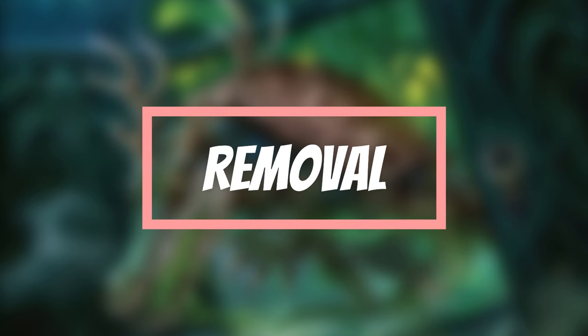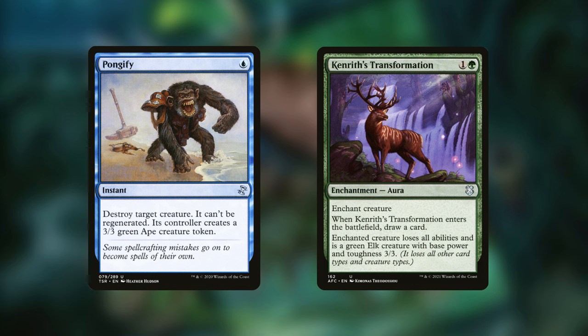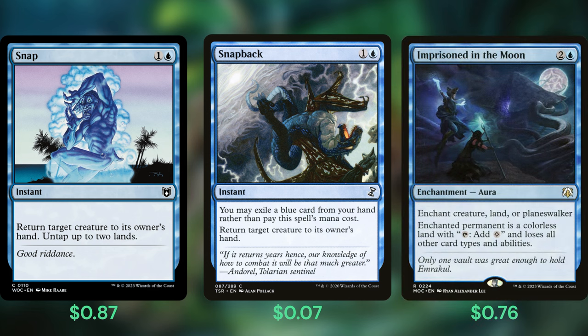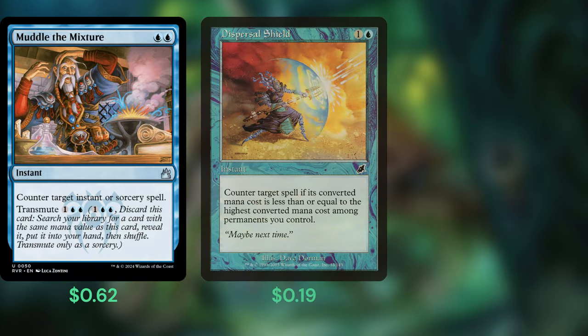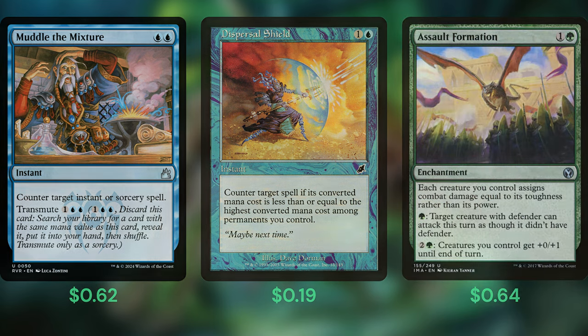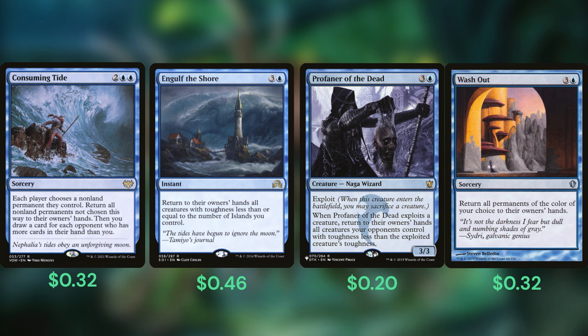Let's look at our removal. Simic removal loves to replace problematic creatures with tokens or turn them into useless bodies like Pongify or Kenrith's Transformation. We need our commander to hit players, so creating extra blockers is a no-go. Instead, let's gain some tempo advantage by bouncing our opponents' creatures. Snap and Snapback can be cast for free to remove a blocker and leave mana to activate the Pride's ability. Imprison in the Moon completely traps an opponent's creature and removes it as a blocker. Reclamation Sage and Return to Nature deal with Artifacts and Enchantments, with Reclamation Sage also reducing the cost of our commander by 1. Muddle the Mixture and Dispersal Shield can protect our commander, with the former allowing us to tutor for key pieces like Assault Formation via Transmute. Finally, Consuming Tide, Engulf the Shore, Profaner of the Dead, and Washout are mass bounce effects that can leave our stuff alone and free up good attacks for our commander.